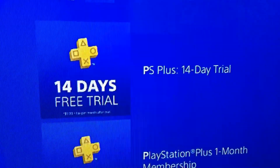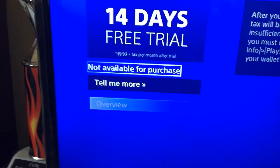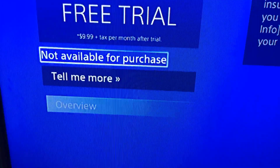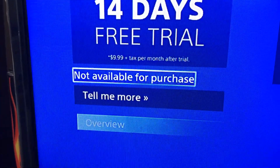As you can see, there's a 14-day free trial. You're going to press the 14-day free trial. It's going to say Available, it's going to say Subscribe. Once it says Subscribe, just press it. For me it doesn't show that because I already did it, but once it says Subscribe, press it.